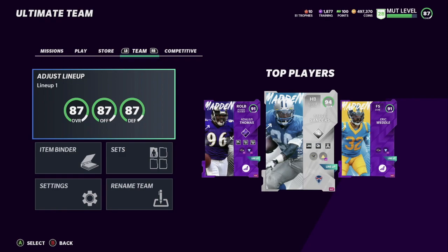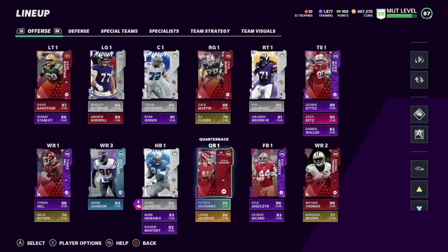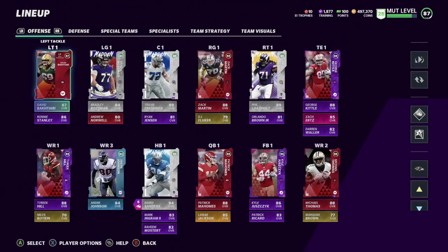If you guys haven't tried him yet, you need to give him a try — he's insane. I did put the Ravens chemistry on him. Let's check him out, let's see how the lineup is looking. I paid a lot of money for this card to show it to you all. I know you all wanted to see the stats and how he looks on a team.